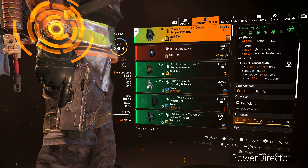For the gloves, we are running our third piece of Eclipse Protocol, which is going to give us that 15% skill haste and 20% hazard protection, and we've got a skill tier and status effects rolled onto this.